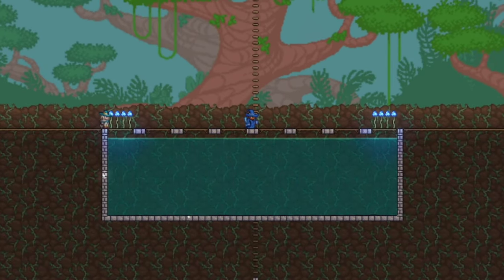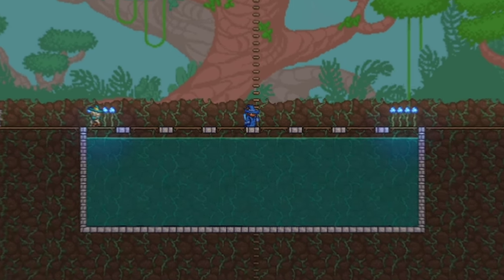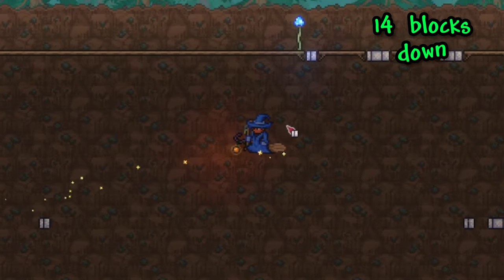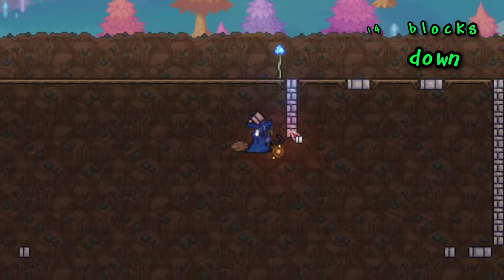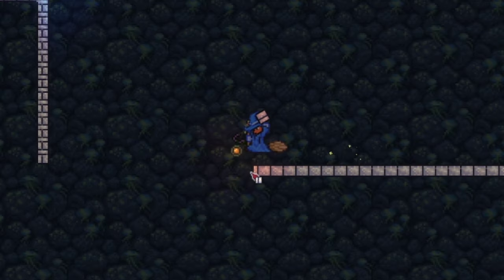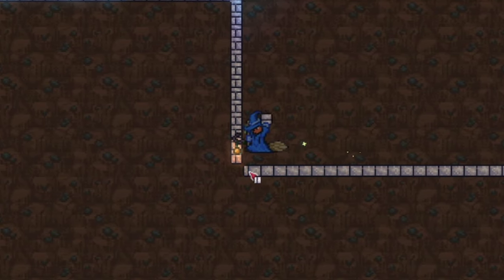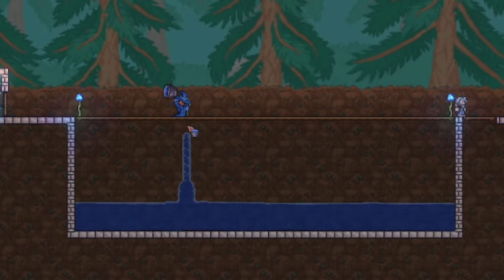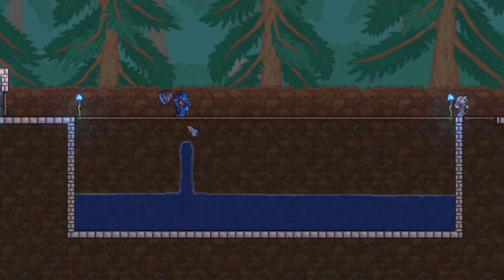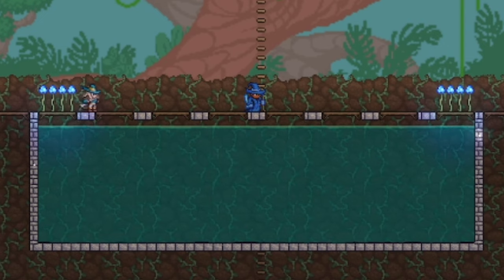Now that we have almost all of our biomes made, we will move on to making the pool of water that we'll actually fish in. First, count 5 blocks out from the last ledges on both sides and build a line of blocks going down 14 blocks. After that, connect those lines of blocks with the first block we placed under the first ever ledge, which should also be placed 14 blocks under. Once you have your floor built, just go back up to the ledges and fill that now empty hole up with water.